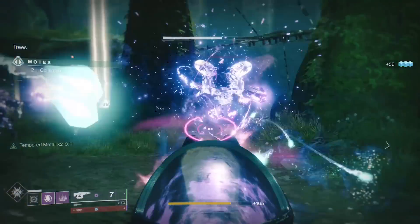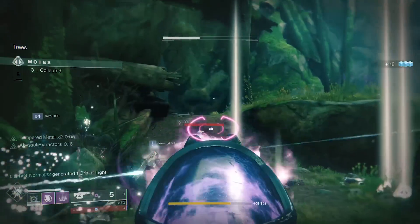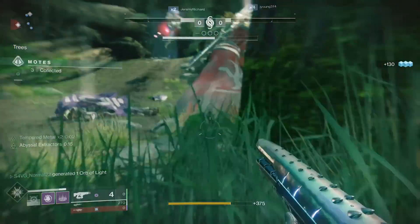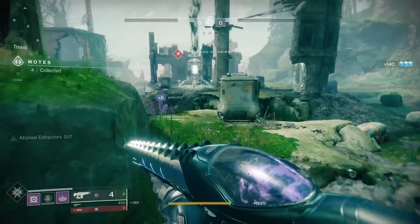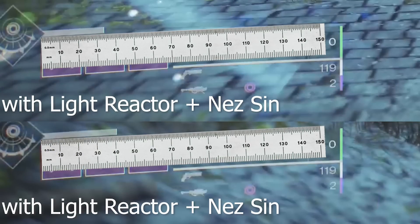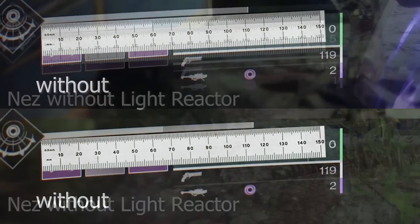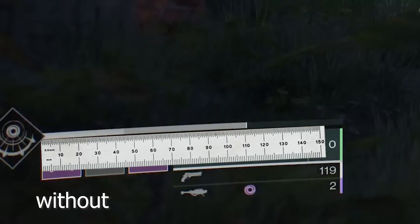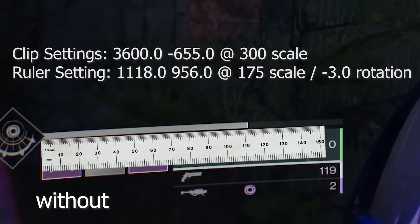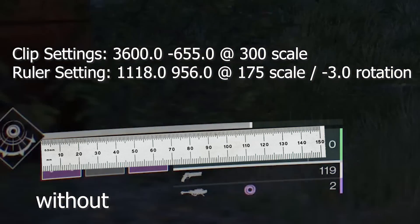Speaking of ability recharge rate — I thought Nazarec's Sin was just related to your melee and your grenade. Turns out, Nazarec's Sin actually buffs your super recharge rate when Abyssal Extractors is activated. Now, this is a very crude method of measuring this. I was not able to stay on his account long enough to get the time frame down. I would much rather have done this as a time reduction, but I'm giving you these millimeter measurements — and these millimeters aren't even to scale. Everything here is the same: same clip settings, same scale rate at 300, rotating my ruler at negative 3 degrees and keeping it at a 175 scale. These things are constant.